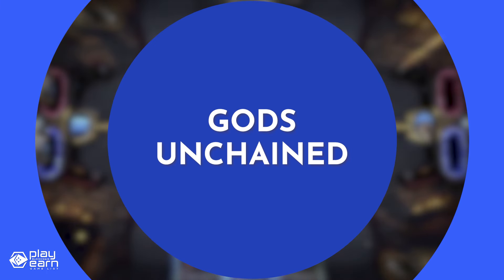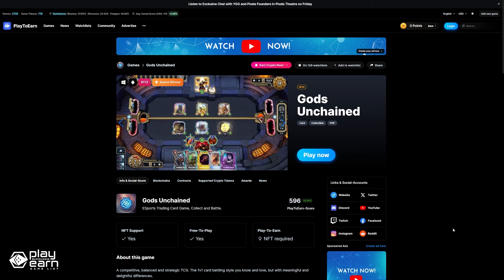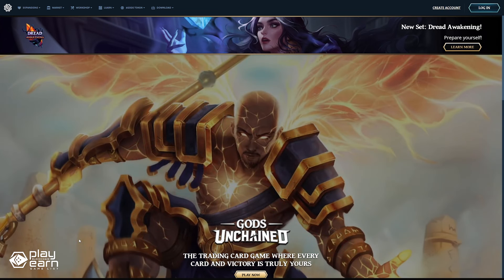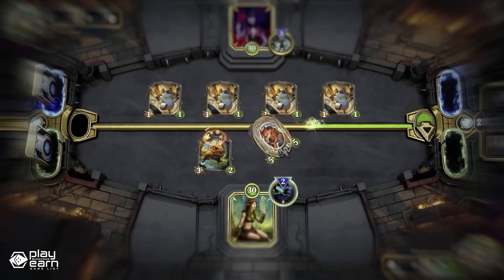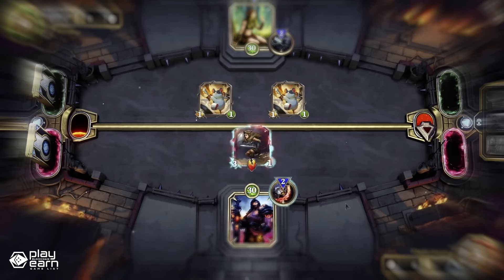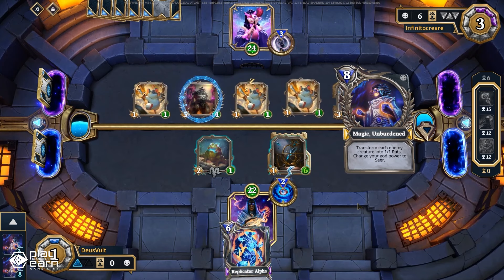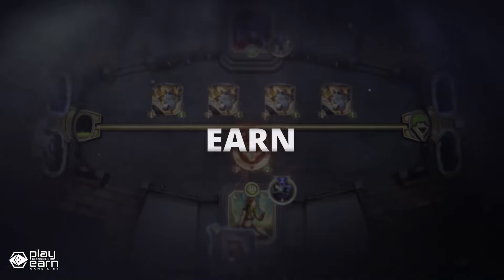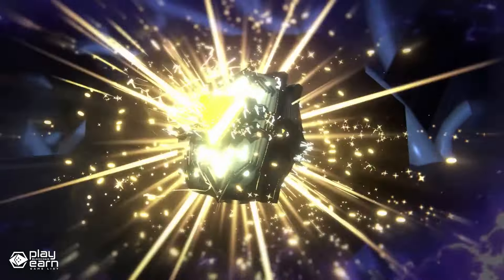The next game on our list is Gods Unchained. Gods Unchained is a collectible card PvP game being built on Immutable. It is a turn-based card game similar to other popular games like Hearthstone, Magic: The Gathering, and Legends of Runeterra. You can choose from six different gods, each with their own unique powers and cards, and customize your deck with cards from various sets, including free-to-play and expansion sets. The game is played on a board with two lanes, where you can summon creatures, cast spells, and use your god power. The goal is to reduce your opponent's life to zero or make them run out of cards.